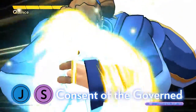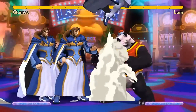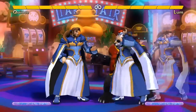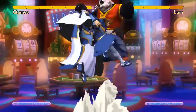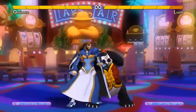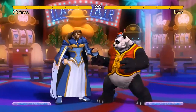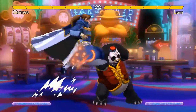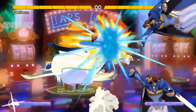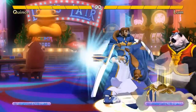Quince's air super, Consent of the Governed, is a full-screen flying punch. Regardless of if it hits or not, two illusionary Quinces appear to fight alongside you — they do random moves and create a lot of confusion. Consent of the Governed is invulnerable at the start, which ensures you'll win any air-to-air battles. This is especially important after your B special, High Standard. That puts opponents in a mix-up where they don't know if you'll attack or throw from the front, or cross up from behind, and they might try to jump out to avoid that mix-up. If they do, you can beat their jump with your invulnerable air super. You can even use the air super as a way to get in safely and start your mix-up, since it's safe on block.